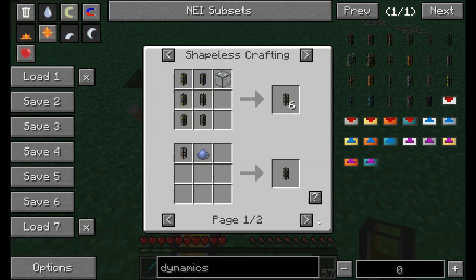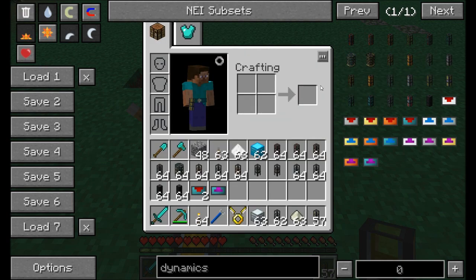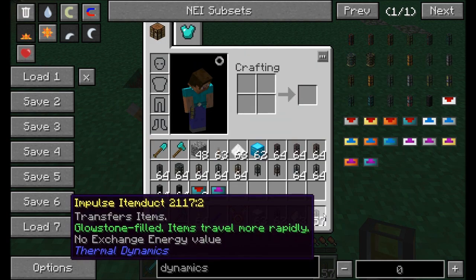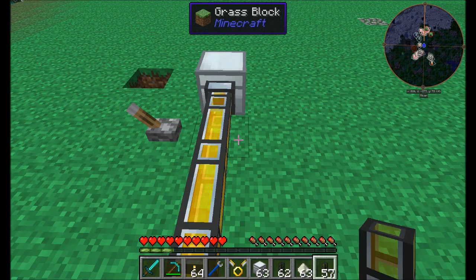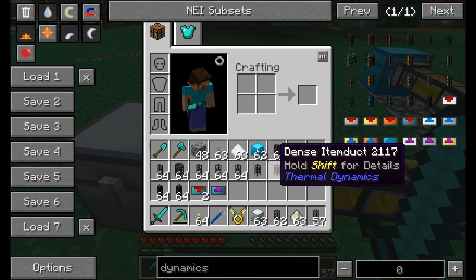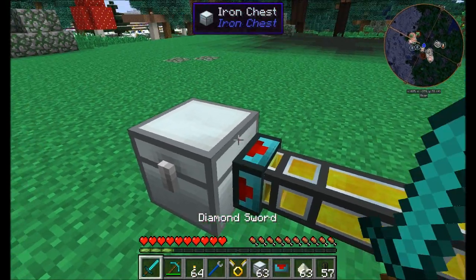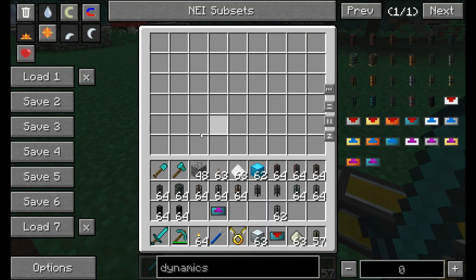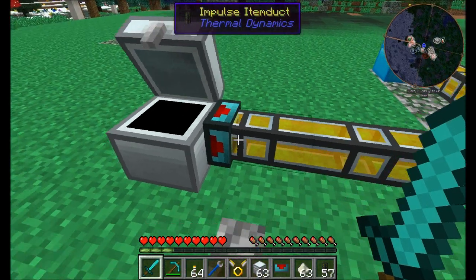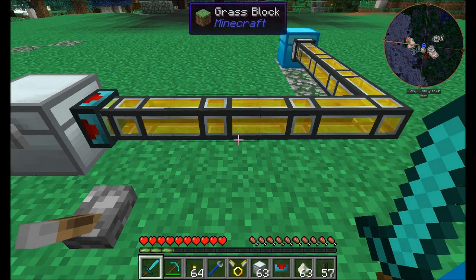Next is the impulse item duct. Take an item duct and throw some energized glowstone in there, and items transfer much faster than with normal item ducts. Throwing a servo on and tossing items in, you can see them traveling through the pipe a lot faster.